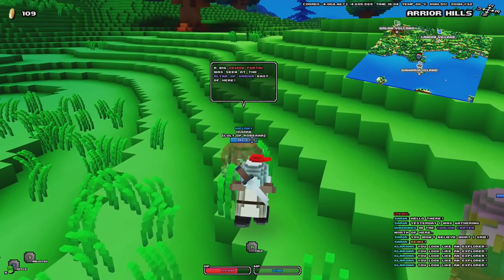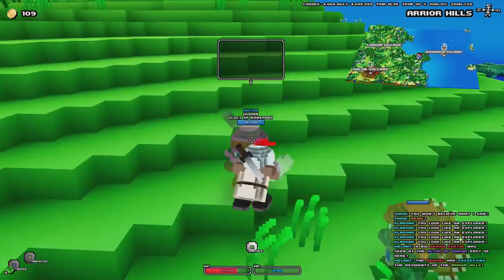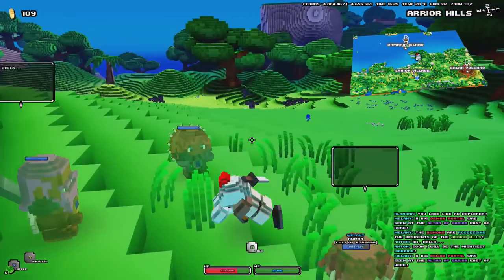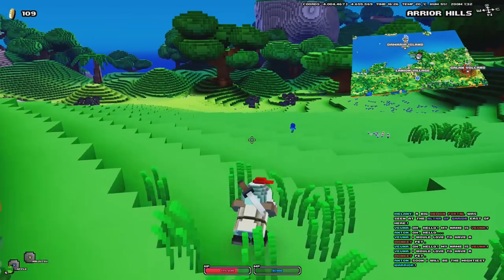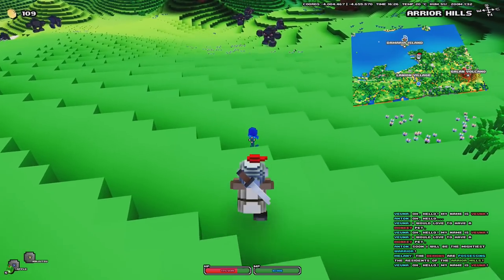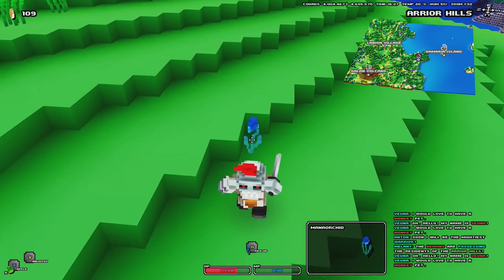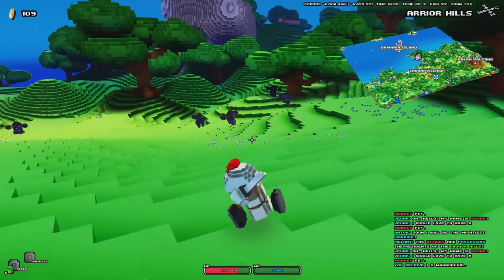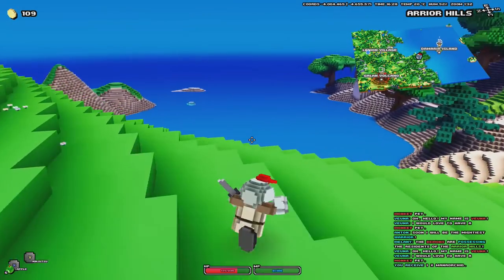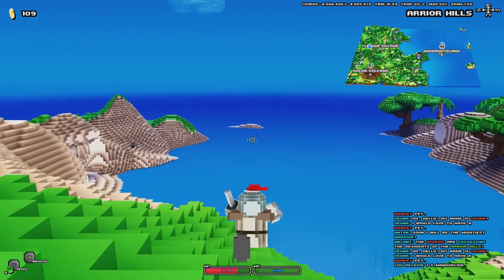Remember, Cube World is procedurally generated, so you'll find different varieties of weapons with different strengths and different types of enemies. You can change in the options whether you want items rated by stars or by colour rarity. White normally means common, green means uncommon, blue is rare, and then you've got legendary which is usually gold or yellow.